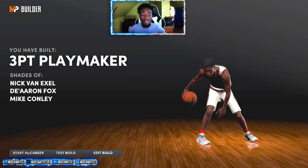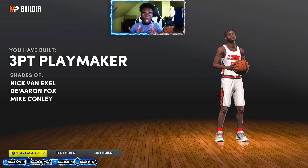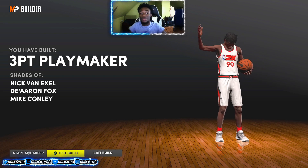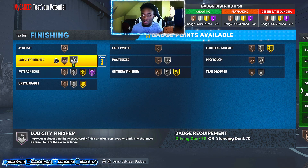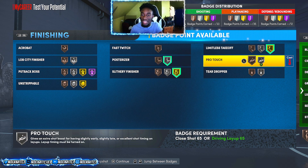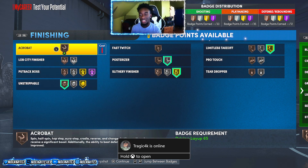The three point playmaker is back - 94 badges and contact dunks off the rip, this build is going to be a demon. I'm not sure if you need a certain vertical to get contact dunks - I'll let you know in the pinned comments, and if so I'll redo the build. For finishing, 14 finishing badges is more than enough since that's not the focal point, but the fact it can get contact dunks puts it over the top. You get Gold Slithery, Gold Limitless, Pro Posterizer Silver, and maybe Pro Touch or Acrobat since the layup rating is lower - so dunks are really the main finishing move.